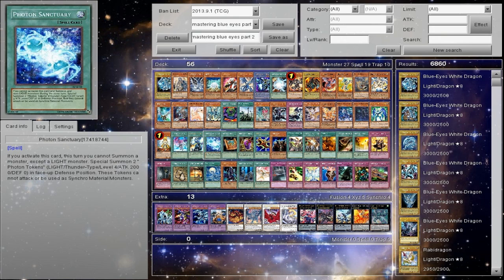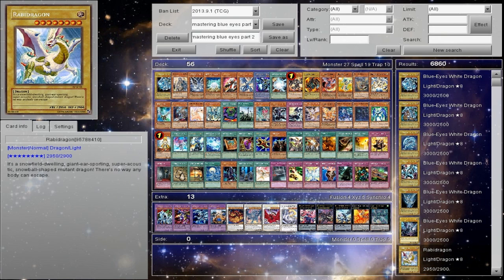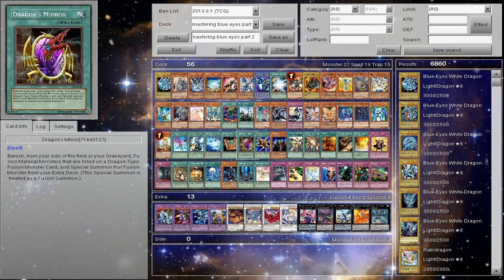If you constantly want to have Blue Eyes on the field, there are plenty of ways. Ancient Rules allows you to Special Summon a level 5 or higher normal monster from your hand. You can use that with Darkstorm Dragon or Trihorn Dragon. Dragon's Mirror is pretty much the best way to bring out a Blue Eyes Ultimate Dragon if you want to go that route — it is the best way.